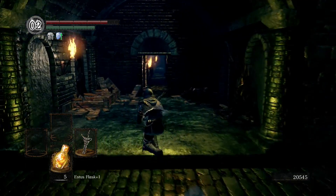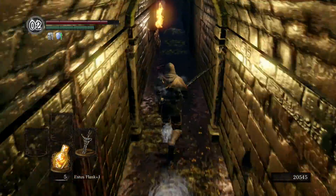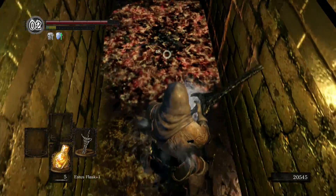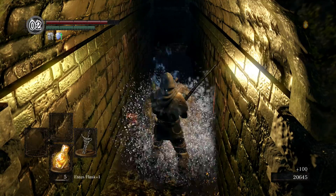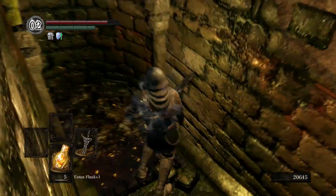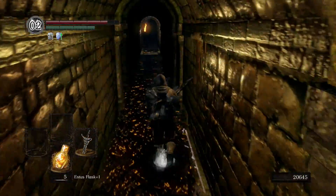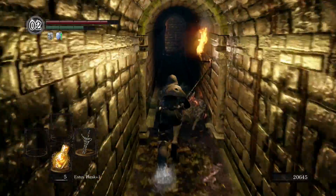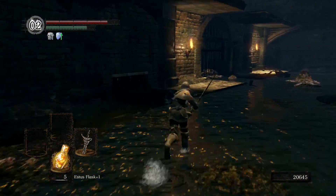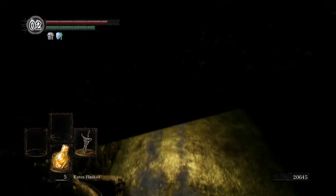This is what happens when you do a run with multiple characters — besides this character I'm also trying out other builds. This is where we fought the big rat — or this is where we murdered him, because we didn't really fight him, we just kicked his ass.